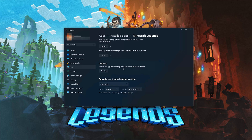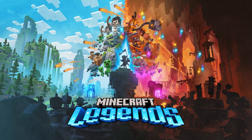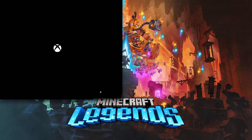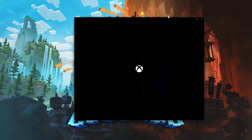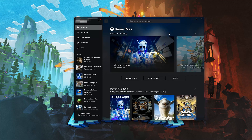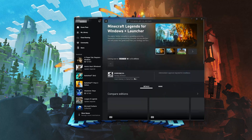If Minecraft Legends is still not working, you could try to reinstall it. Press Uninstall. This will uninstall Minecraft Legends' settings, but your documents will not be affected. Then open the Xbox app to download Minecraft Legends again. Locate Minecraft Legends and press Install.